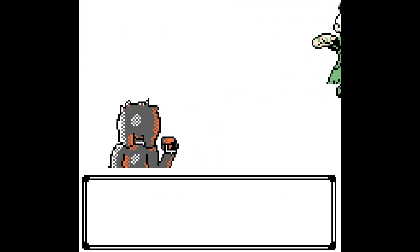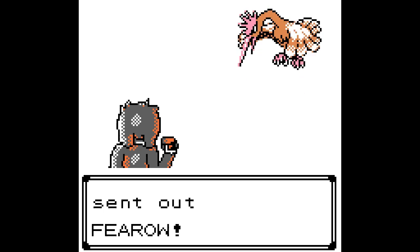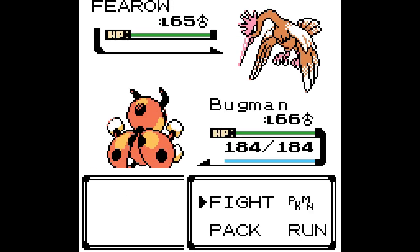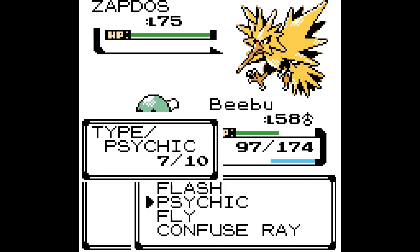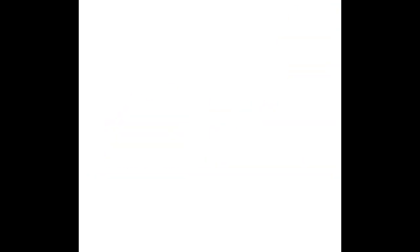And this is brilliant. Every trainer has 16 different teams depending on your badges, which is an insane amount of work. But it also means that no matter where you travel, you are always getting a challenge. Look at Falkner when he has 16 badges — he has a level 70 Zapdos. That's insane.